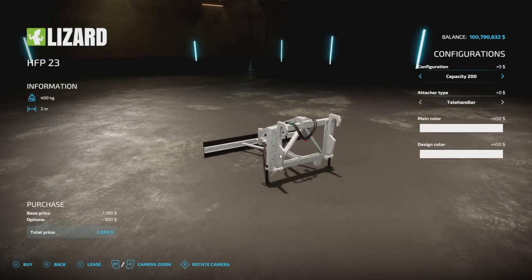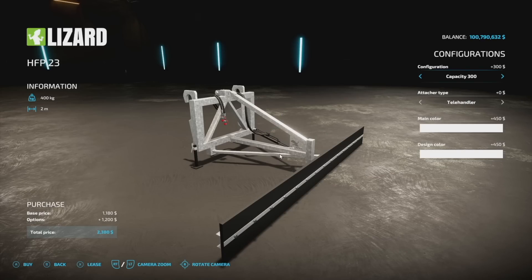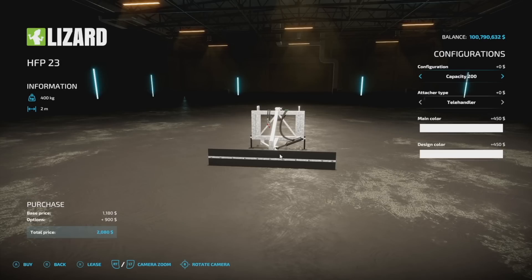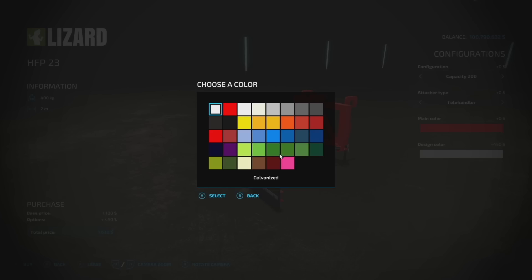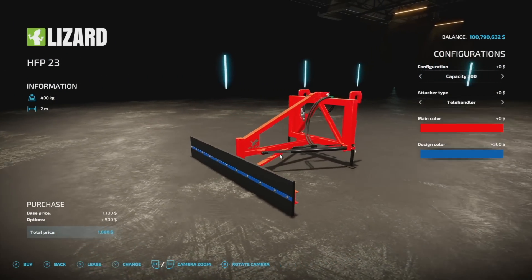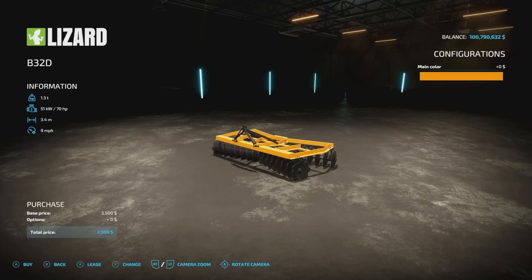Next up the Lizard HFP 23 — this is a pusher with capacity options of 200, 250, or 300 liters. Basically you get into your feed areas and push all that food off to the side. Attachment options include tail handler, front loader, wheel loader, and skid steer. There are also some custom colors available, and it's two slots.